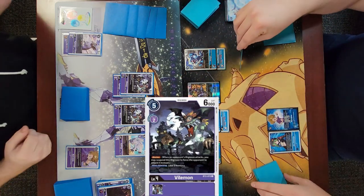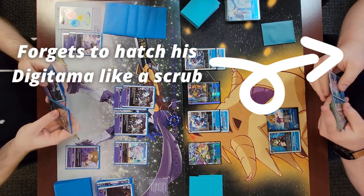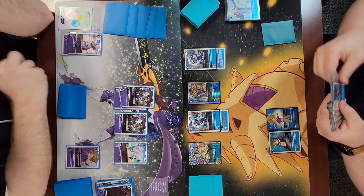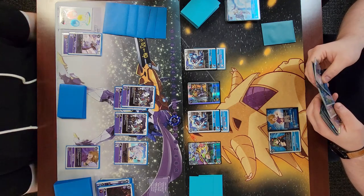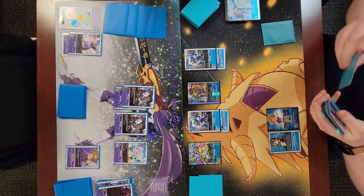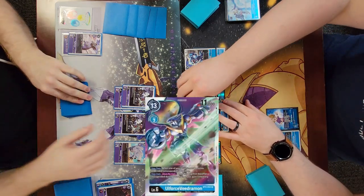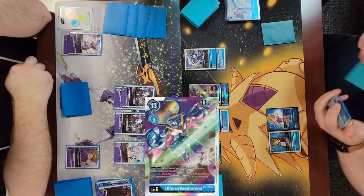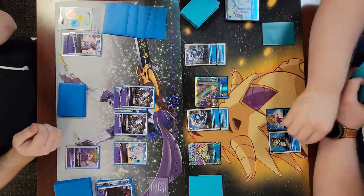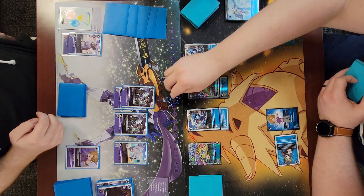He plays another blocker - I'm not too happy about those blockers being on the field, I want my VBmons to be able to swing. I get distracted and completely forget to hatch my Digitama on this turn. Most of the beginning of my turns I sit and think about whether I can kill my opponent, and I just immediately went into that and completely forgot. Don't do that - make sure you hatch your Digitama. I go into an Ulfors, and I would actually be gaining two memory on this first swing if he didn't have that Gazimon on the field.